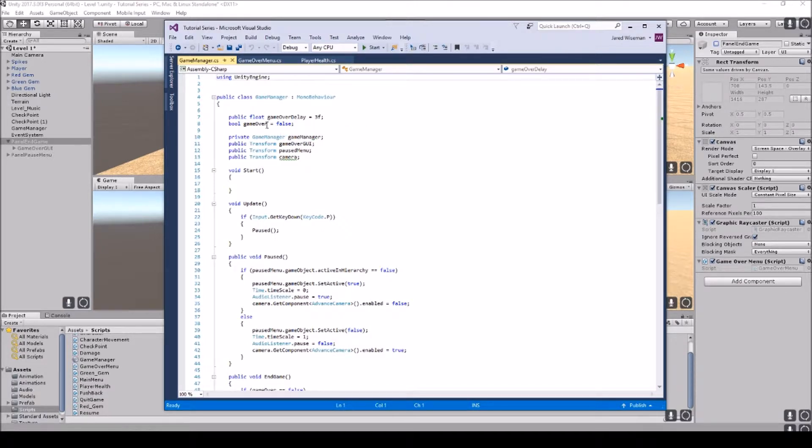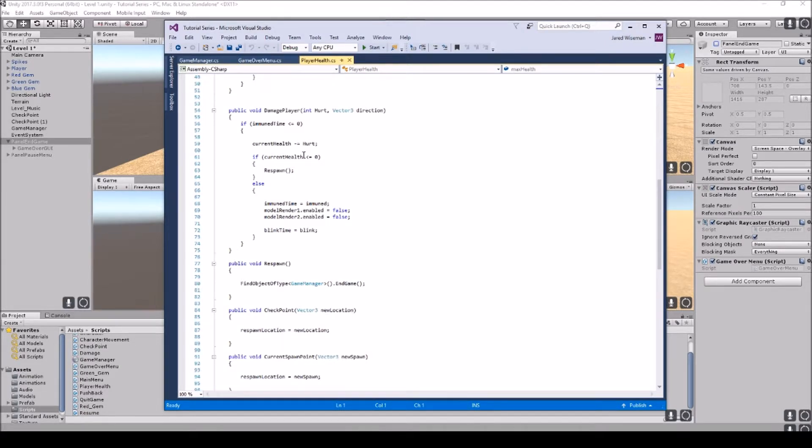I set the game over delay as a float — three seconds — and declared bool gameOver equals false. The delay is useful for animations later, like a death animation where the character falls to the ground, so you can time the game over screen to appear after the animation finishes.